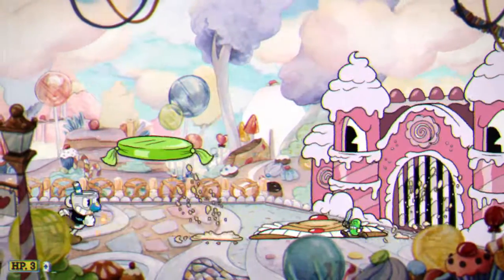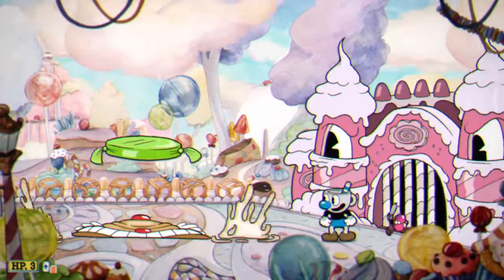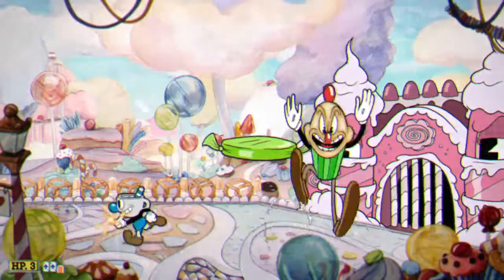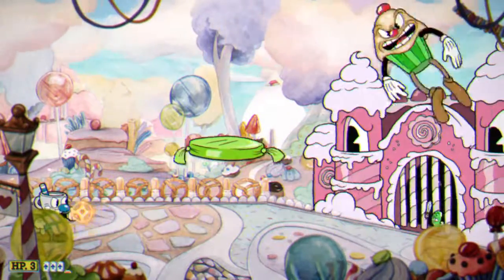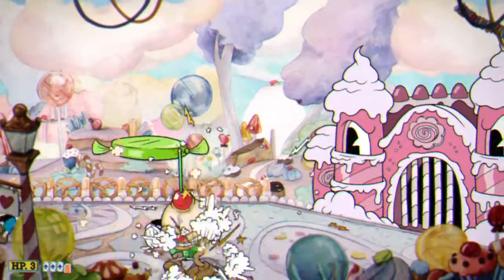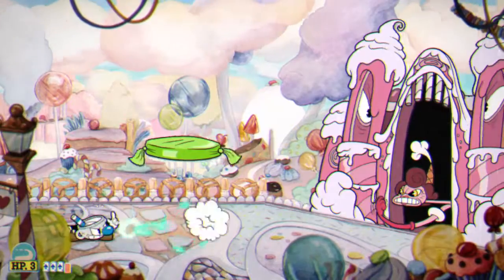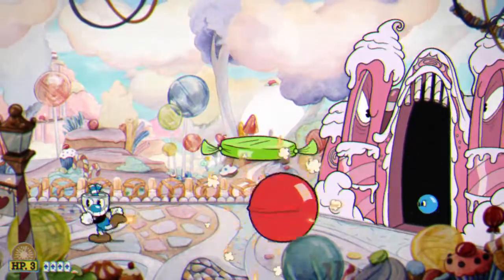It might be pretty unlucky to get the cupcake with jelly bean warriors. Try not to stay too close to the candy house or else enemies will spawn there and hit you. The cupcake has patterns so make sure to memorize them. Try not to stay too close to him during the fight or else his sugar might hit you. Use roundabout to kill the incoming jelly bean warriors.